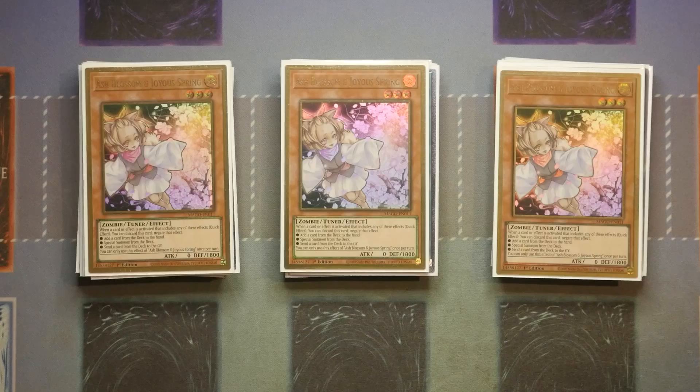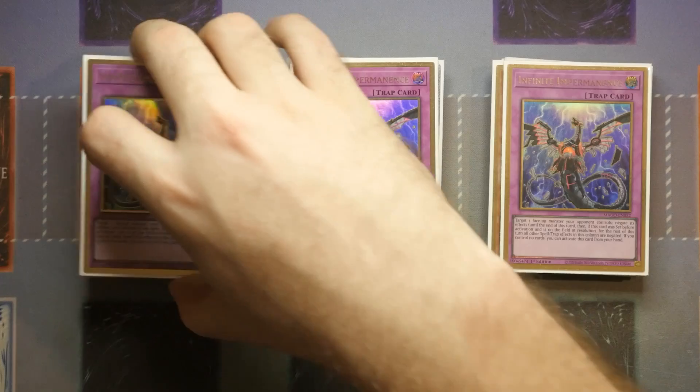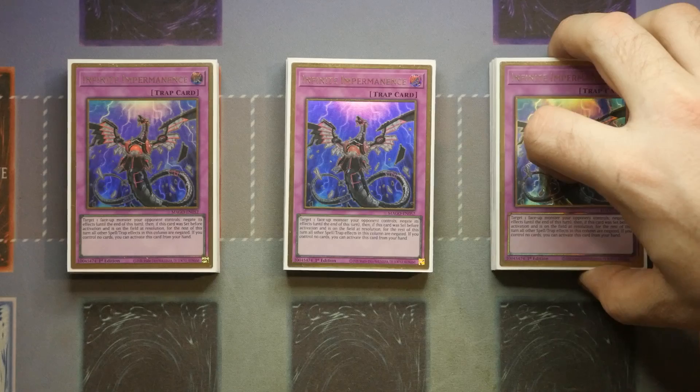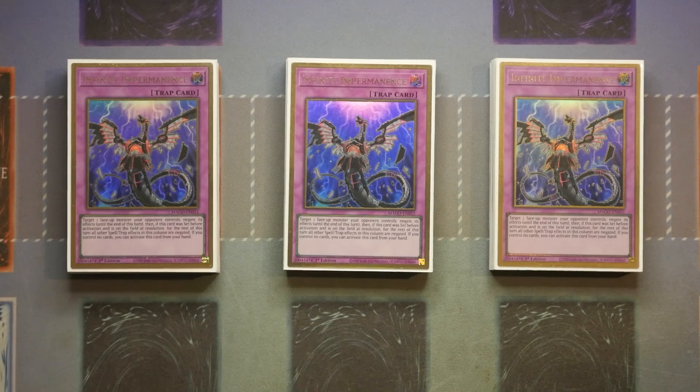For the final hand traps we've got Triple Ash Blossom and Triple Imperm. Personally I feel Imperm might be a little bit stronger this format because of the amount of Talents and Frost now running around — especially Talents because of the reprint from the Rarity set, so you could arguably play three Imperm and cut the Ashes for Droplets. However, what Ash does is just so unique, which is why it's in 99.9% of deck lists in my opinion. Worst case scenario they look at your hand, and your hand can pretty much be in a good place where you're happy going again next turn.